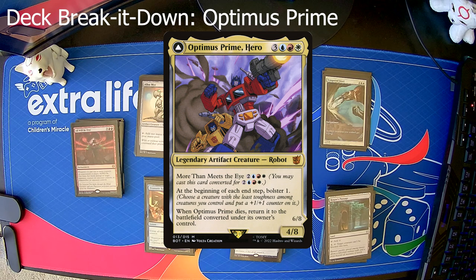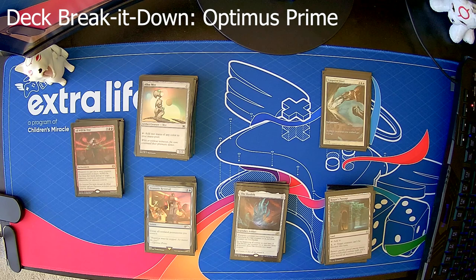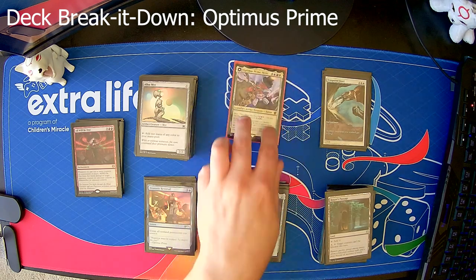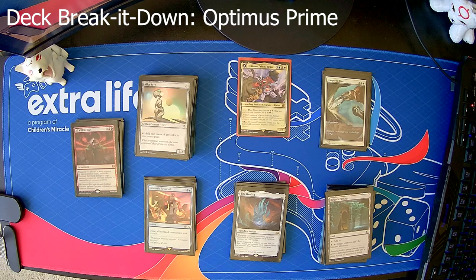That's really nice because even with a board wipe or targeted destruction, he just flips into his truck mode, which says whenever you attack bolster two, the chosen creature gains trample until end of turn, and when that creature deals combat damage to a player this turn, convert Optimus Prime — so you just flip him back to his robot mode. The only way to really get rid of him is to exile him, which is not hard to do in most commander games, but just the fact that you can't immediately blow him up with a targeted destruction spell like Murder does help him stay around a little bit longer.